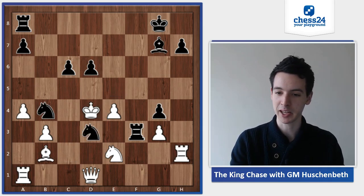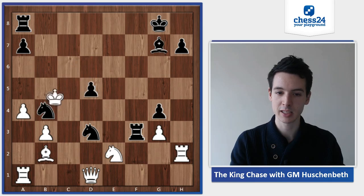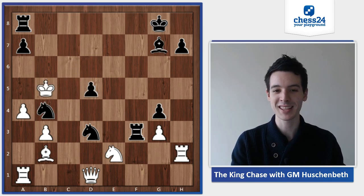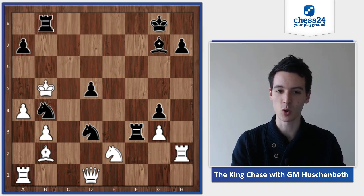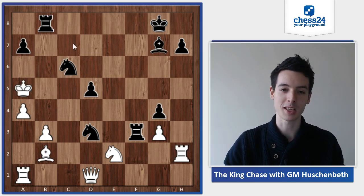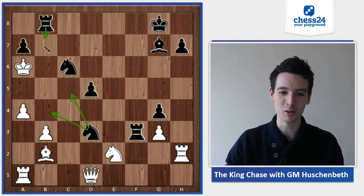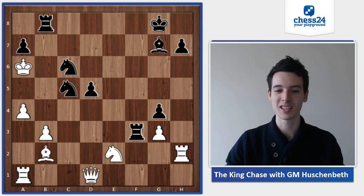Knight e takes c3 check, king c4, and now there is just a series of checks: d5, e takes c5, c takes d5, king b5 — and now the last black piece participates in the attack — rook b8 check, only move king a5, and now knight c6 check. White resigned, because after king a6, black has a choice: he can mate with knight c5, knight b4, rook b6 — probably knight c5 would be most aesthetic.